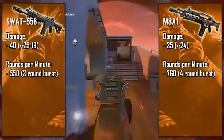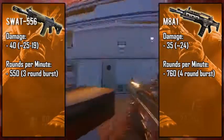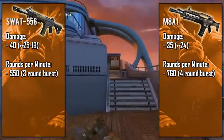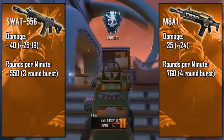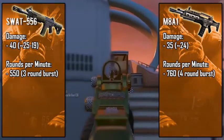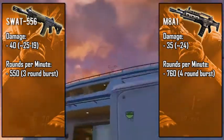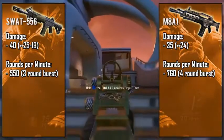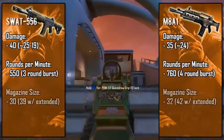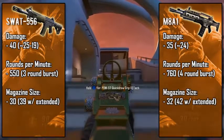Moving on to rate of fire, the SWAT is considerably lower at 550 rounds per minute compared to the M8A1 at about 760 rounds per minute. The difference in RPMs is due to two things: the M8A1 fires four-bullet bursts while the SWAT shoots three, and the burst delay — the time between bursts. If you've used these weapons, you'll notice the SWAT fires somewhat like the M16s from the past, while it's a lot easier to spam bullets with the M8, sort of like the Chicom but just not quite as fast.